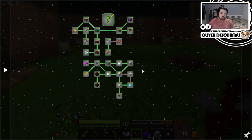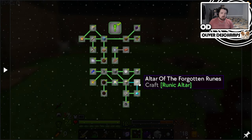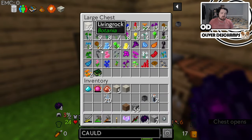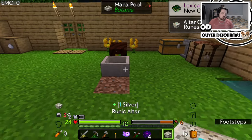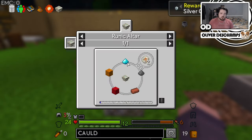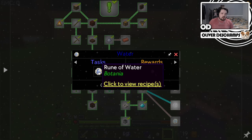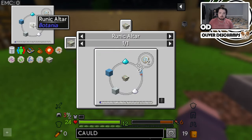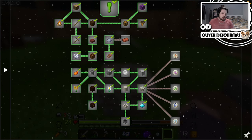This is unlocked now - altar crafting. We need one for the altar. I did some harvesting in the background for stone and wood because I didn't know how much we were going to need. It wants us to make runes - a fire rune, a mana rune, an earth rune, and an air rune. So: fire, mana, earth, water, air. Perfect. Let's chisel through these.